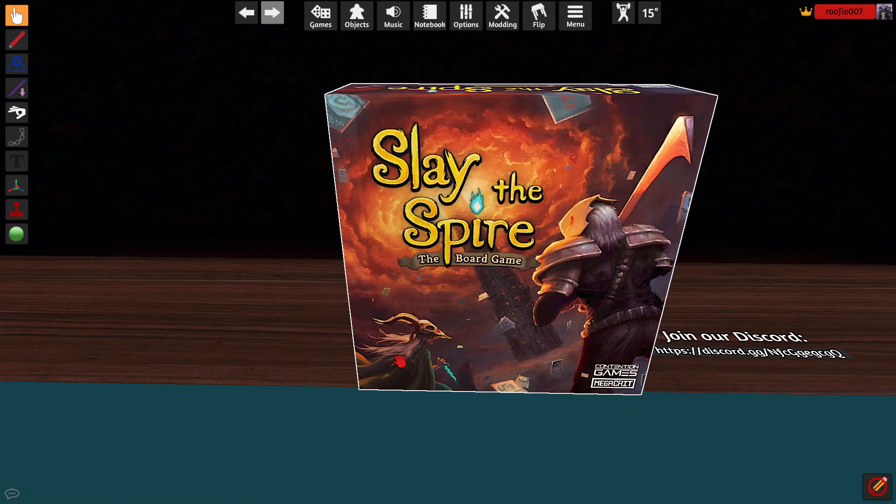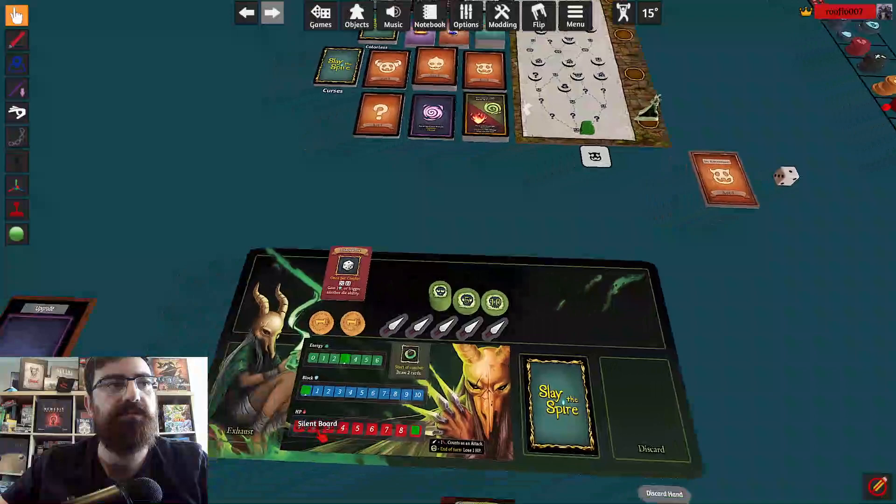Hey everyone, Ralphie from the Board Game Gateway. Today we'll be playing Slay the Spire on Tabletop Simulator. I've already chosen a character — today we're going to be playing the Silent.